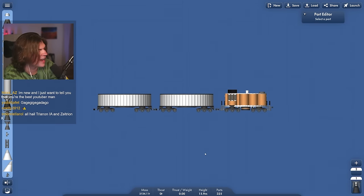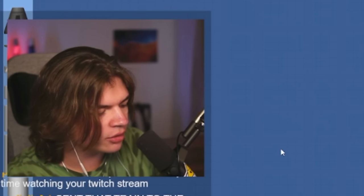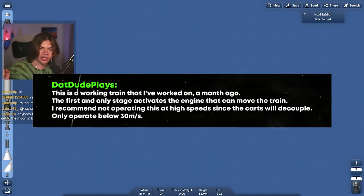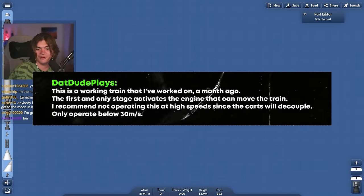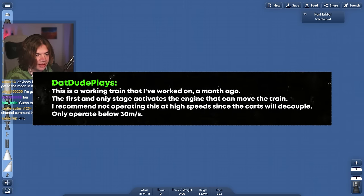The first blueprint is a train. Here's how this is going to work: we load up the blueprint, test it out, then go over to Photoshop to rank it in a tier — F being the Pluto tier. The description says it's a working train worked on a month ago. The first and only stage activates the engine that can move the train. It's recommended not to operate above 30 meters per second since the carts would decouple.